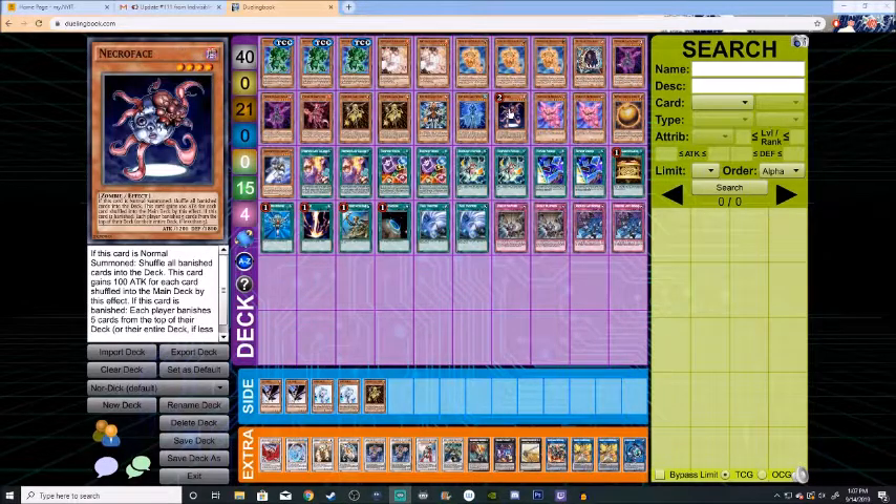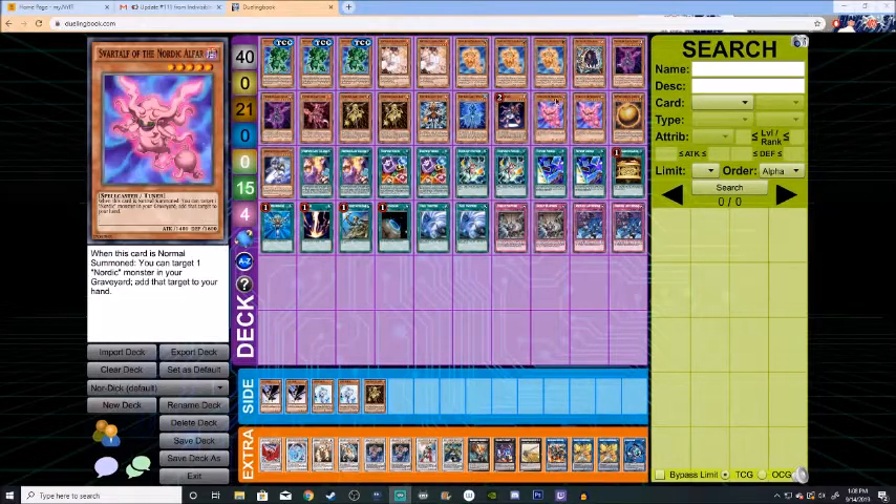We have Necroface — a very old card. When it's Normal Summoned, it shuffles all banished cards back into the deck. And when it's banished, both players have to remove from play five cards from the top of their deck. Next, we have Svartalf of the Nordic Alfar. If this card is Normal Summoned, you can target one Nordic monster in your graveyard and add that target back to your hand.